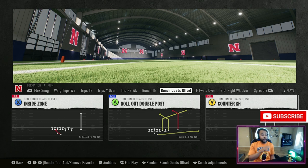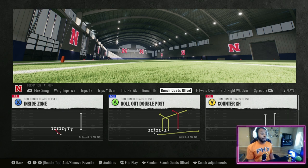There are plays in this playbook that can get you automatic yards whether it's running or passing. I'm gonna show you a couple go-tos and use some of those meta defenses people are running, because this is one of those meta beaters. One of the plays I like to run is the rollout double post.